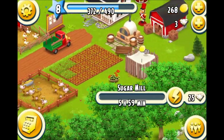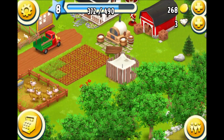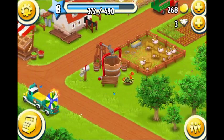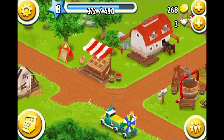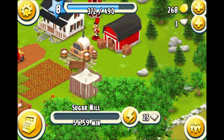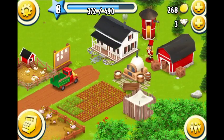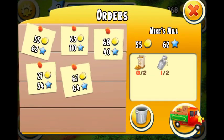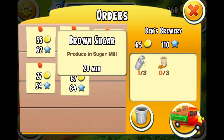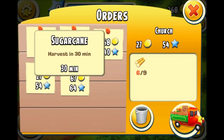In the next video you can see the new building, which is the sugar mill — it will be finished soon, it's building now. Let's look at other orders: 3 milk, 3 brown sugar, 2 brown sugar, 2 milk, 9 sugar.